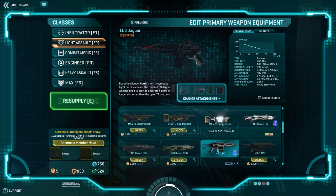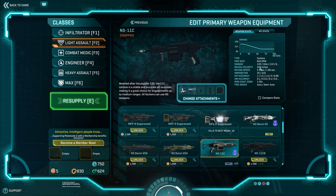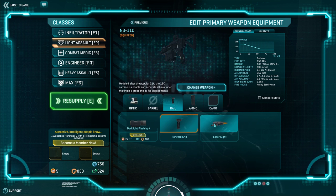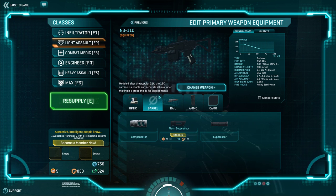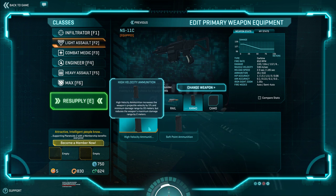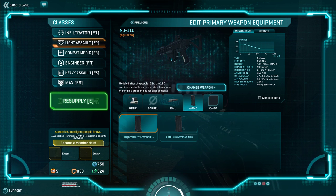Moving on to the NS weapons — the NS-11C fires at 652 RPM, 143 damage at 10 meters, 530 m/s velocity, and reloads at 2.3 and 1.85 seconds — a very fast reload. 35 bullets at 143 means you're not hurting too much on damage. As TR it's 5 fewer bullets than the Lynx, but that's not a big penalty for what you gain: an incredibly versatile, stable platform. My personal preferred build is 2x optics, no barrel attachment for better hipfire, laser sight, and high-velocity ammunition.